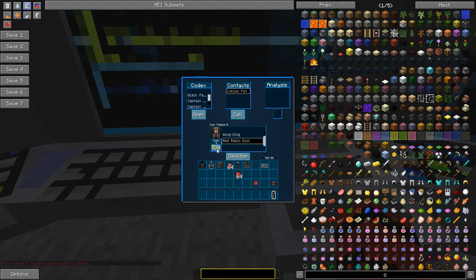You can also analyze items. If you put something in, for example, you can analyze what you have — it shows durability, enchantability, the sharpness, what it can do, flammability, hardness. All that cool stuff.